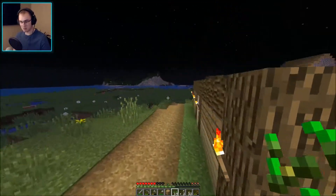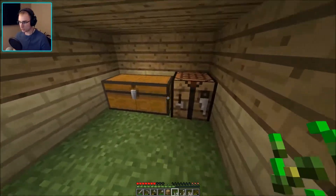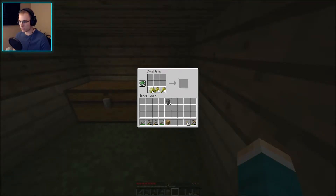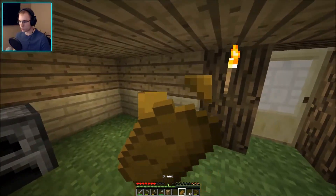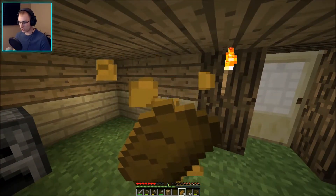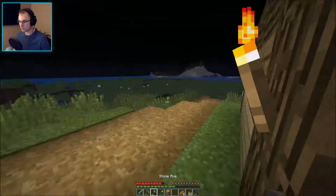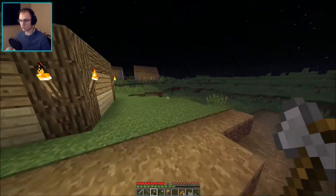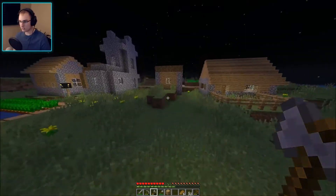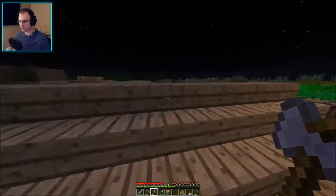Our little house looks so sad, but that's what we got to do. Us poor. I want to change that door too, but I don't have the materials to do it yet, so that's going to stay how it is for now. Let's make some bread. Wonderful. Now let's eat so I have some food. And I need iron though. There's got to be some iron in one of these little surface tunnels, I would think. So let's see if I can find some quickly without getting too damaged or attacked.